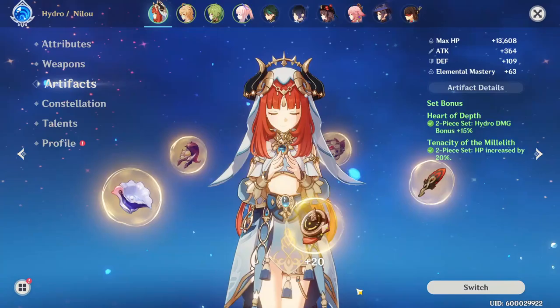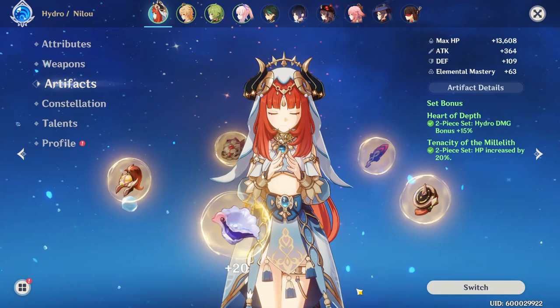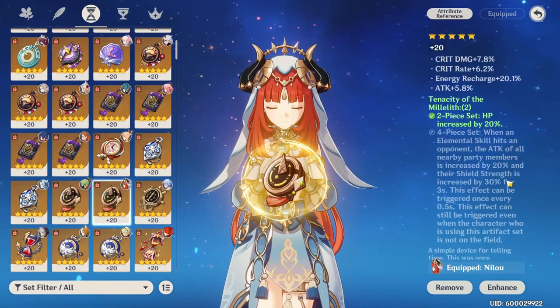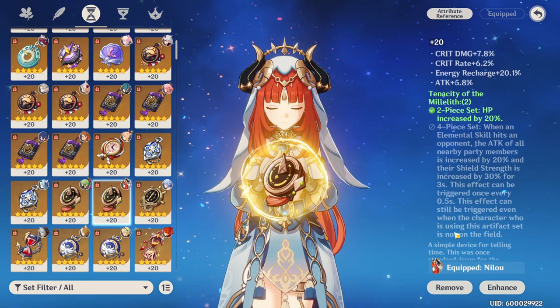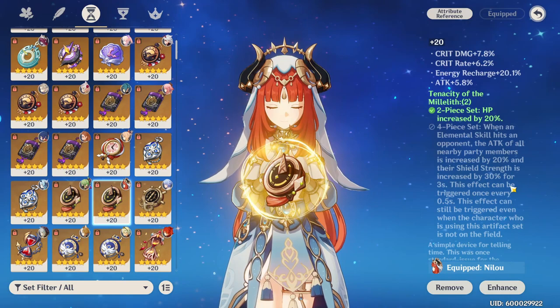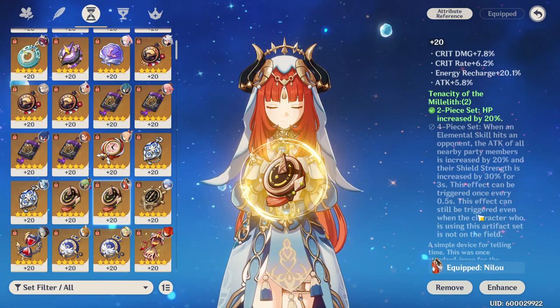For how you're going to want to build your non-bloom Nilou, the set bonuses change a little bit. You're still going to want something like Tenacity of the Millelith for the HP increase, but you're also going to want something like Heart of Depth for the Hydro damage bonus. The Four-Piece Tenacity of the Millelith does find some new usage here on Nilou, and if you're planning on using a shielder and characters that benefit from attack percentage, the Four-Piece could be very good, because when you use her E-Skill and convert your normal attacks to Hydro damage, that damage is still considered elemental skill damage and will activate the Tenacity of the Millelith passive.